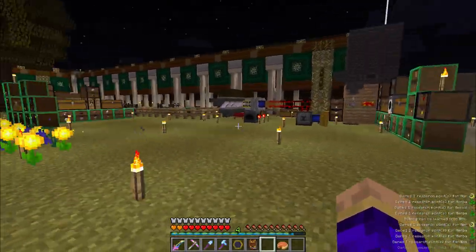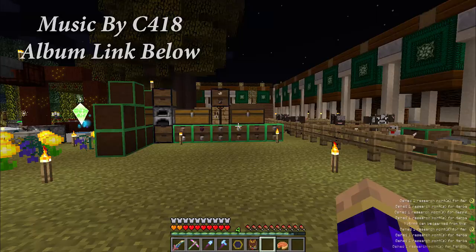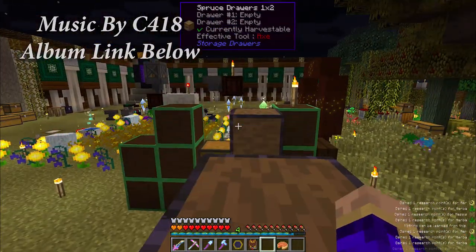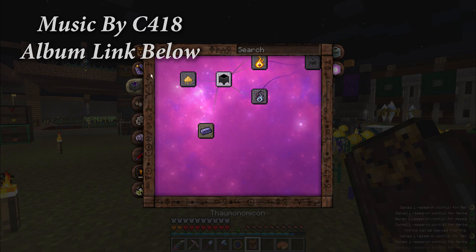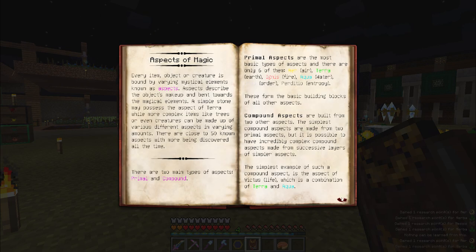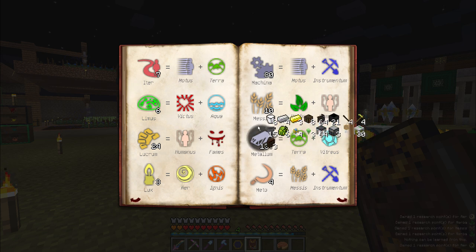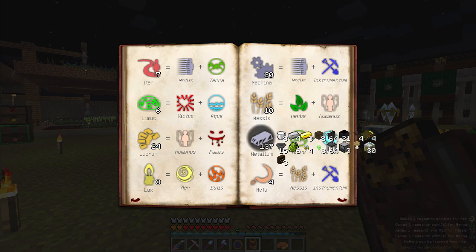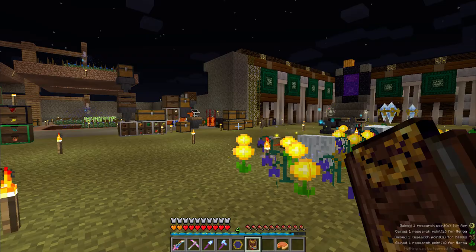Good day Minecraftians, PurpleMentat here bringing you episode 34 of my Regrowth Let's Play. Last time we got started on Thaumcraft, did a bunch of scanning, and unlocked all the different aspects of magic. Between episodes I confirmed that aspects seem to have a cap of about 100 — once you go above 100 you're going to start running into diminishing returns on the things that you scan.